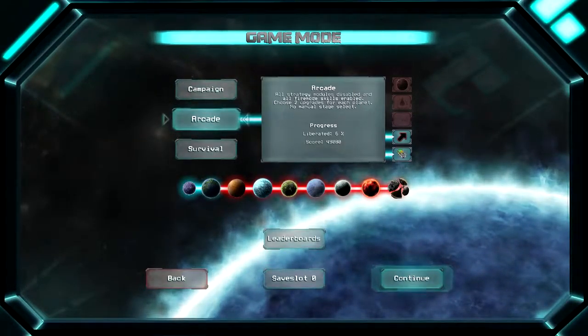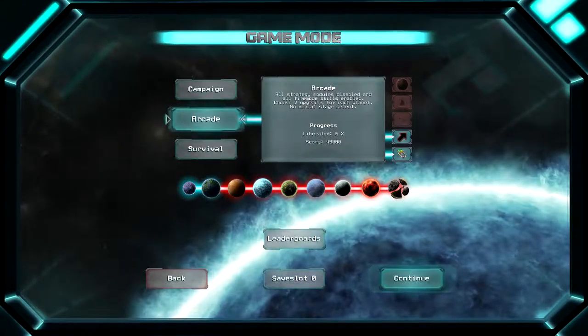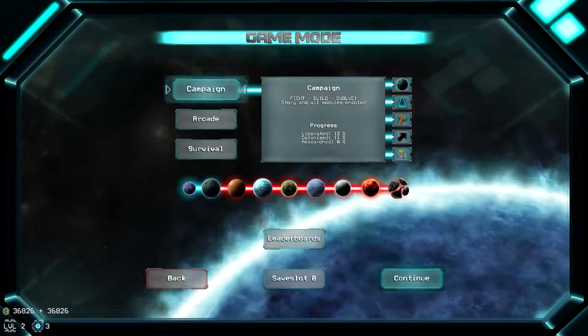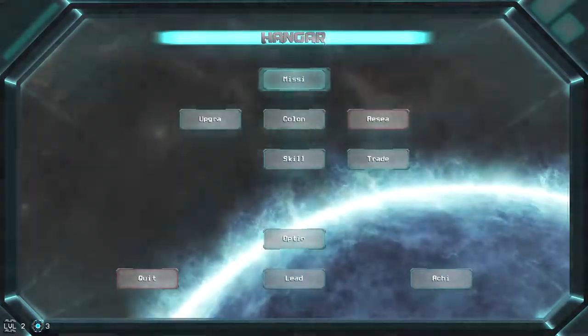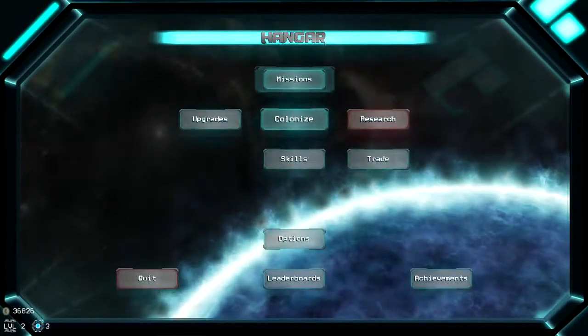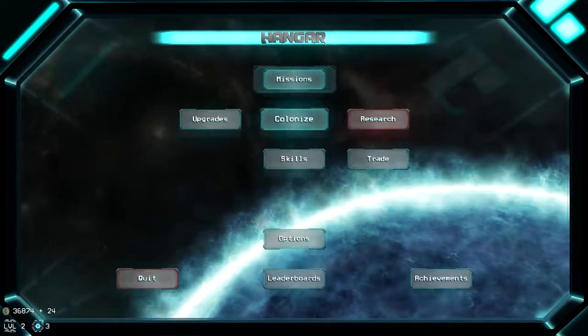Arcade mode is basically where you play through the stages one by one, and you don't have to do the campaign. If you go to campaign, you have the colonization, the research and skills, and all that. If you don't want to do that, you can just play through the arcade mode, which is where you just play through the missions — you select your upgrades, and that's it.